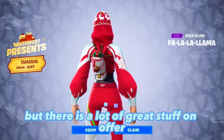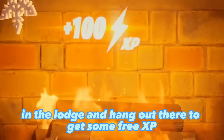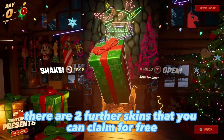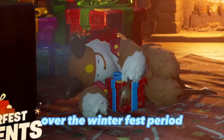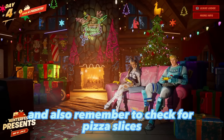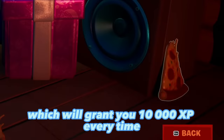There's a lot of great stuff on offer. It's also worth noting that you can click on the fire in the lodge and hang out there to get some free XP. There are two further skins you can claim for free through your daily present opening over the Winterfest period: the Arctic Adeline and the Sled Ready Guff. Also remember to check for pizza slices — note the one in front of the couch — which will grant you 10,000 XP every time.